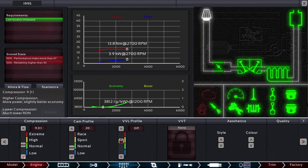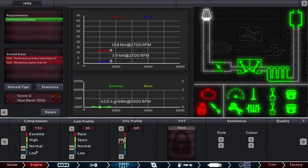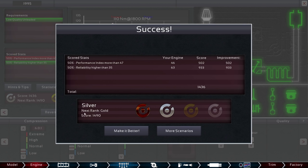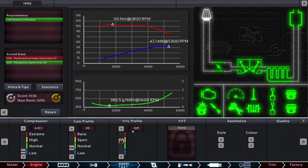Let's keep dropping the compression. As we get to very low compression, we can actually get low enough to succeed — we're currently silver ranked right now. We'll try to improve it a little bit more than that and see what we can do.